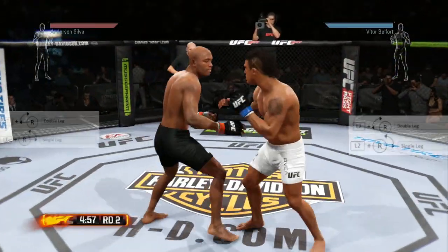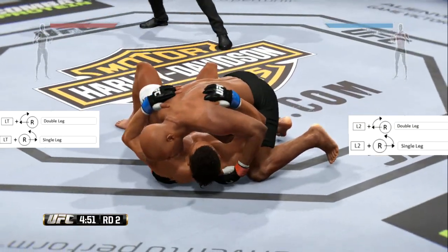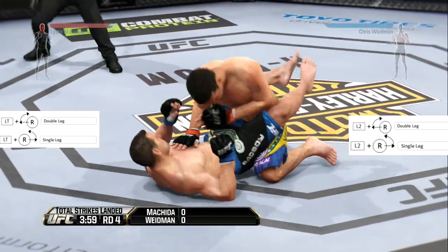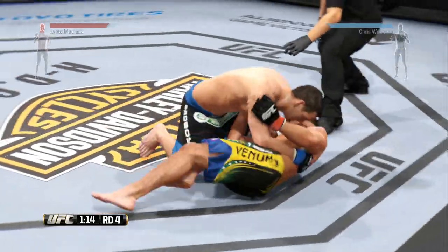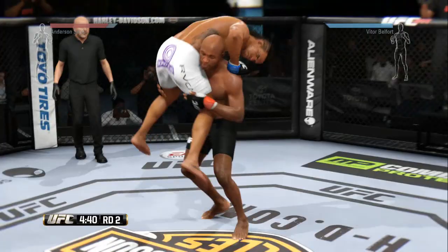Now let's talk about regular takedowns, because a lot of people don't do them. You can do regular single leg or double leg takedowns by pressing L2 or LT on Xbox and rotating the right stick. The chances of getting your opponent to the ground is also much higher when you do a regular takedown.